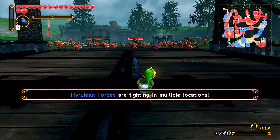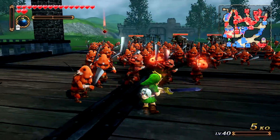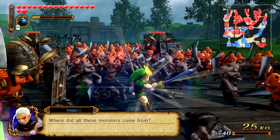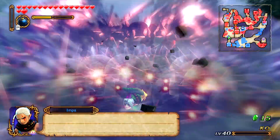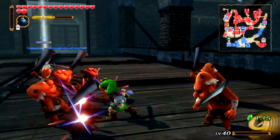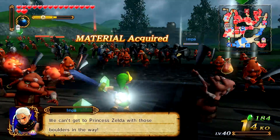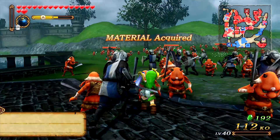Here we are in Hyrule Field. We are Young Link, and the mask actually glows when you have this weapon equipped. As you can tell, the weapon doesn't change for Link himself. Fierce Deity is going to be holding a different weapon, as we saw on the weapon selection screen — it looked different than his normal double-edged helix sword. So yeah, let's go ahead and start destroying some baddies.